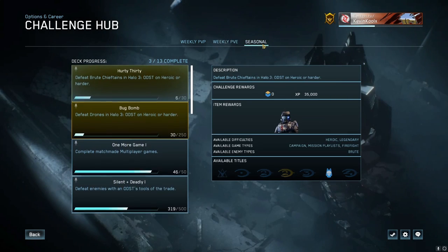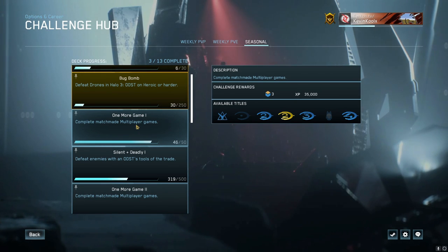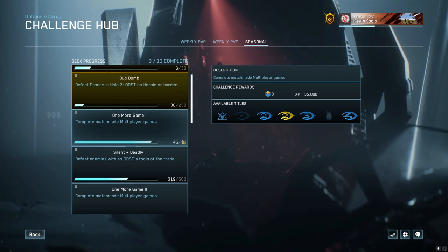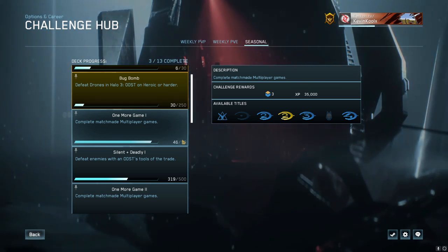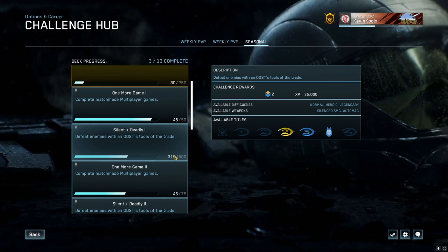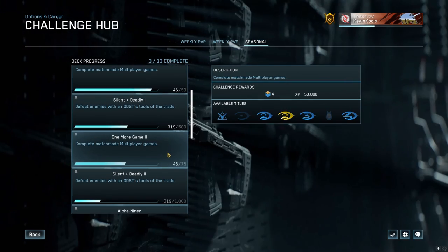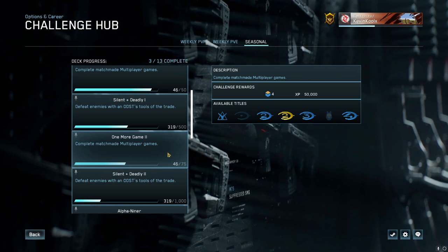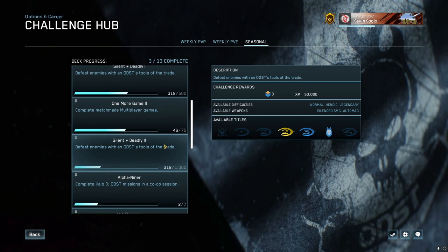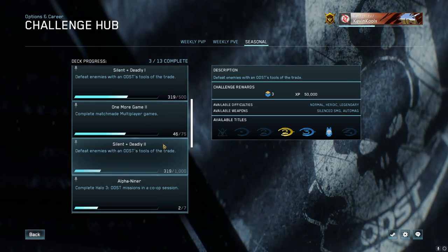Looking at the seasonal challenges, One More Game requires completing matchmade multiplayer games — I'm at 46 out of 50 right now — and you earn three season points for completing 15 matches. Silent and Deadly Part 1 gives you two season points for 500 kills with either an automatic or silenced SMG. One More Game Part 2 gives four seasonal points for completing 75 matches, and Silent and Deadly Part 2 gives three points for 1,000 kills with an automatic or silenced SMG.